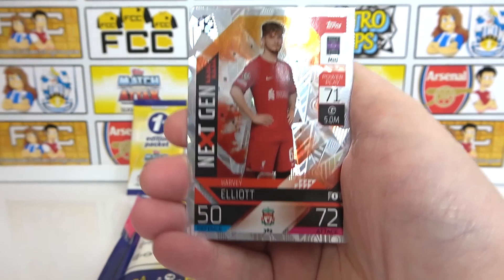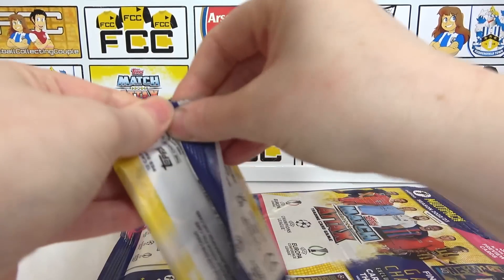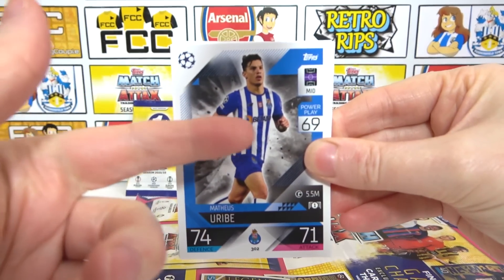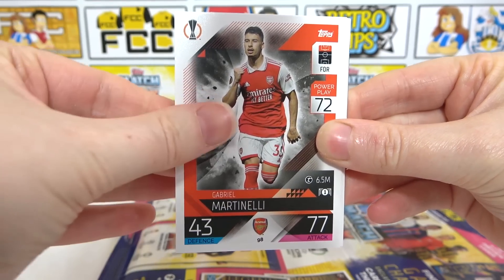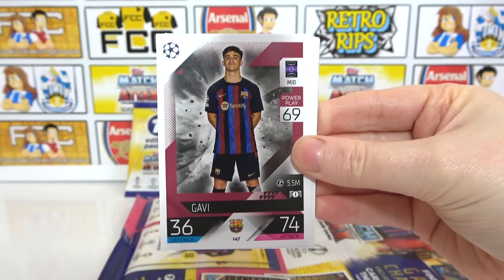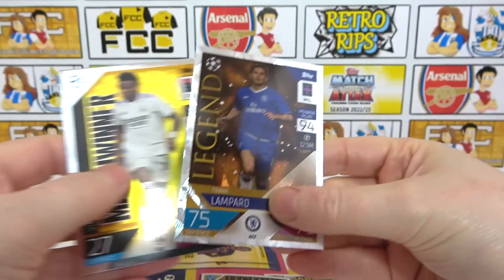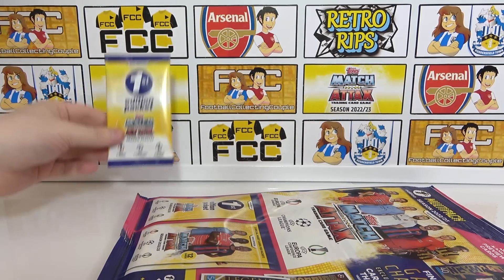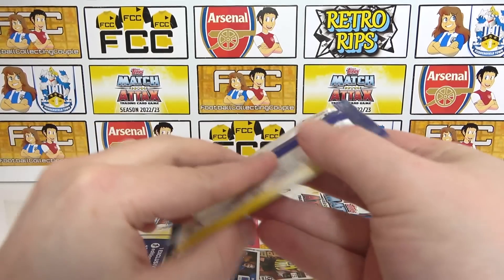Opening the second regular pack — no codes because the app wasn't live yet. Bonucci, Alvarez, Martinelli, Militao, Wurtz, Mario, Gavi, Tamori, De Bruyne, and inserts: Vinicius Jr match winner and legend of Lampard. All these cards can be first edition prints too — that's what makes it cool. That legend is one of two legends available in these multi-packs. There are nine legends total at the moment, I think.